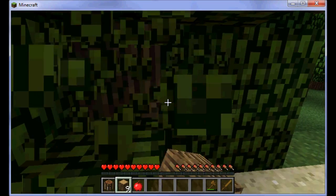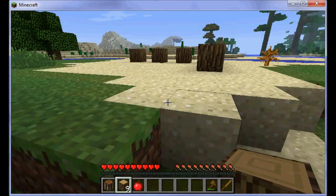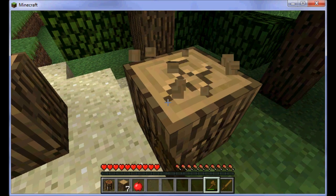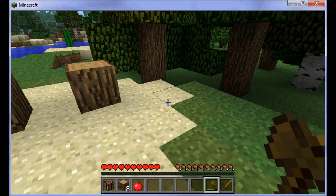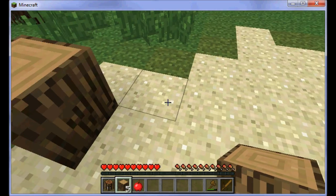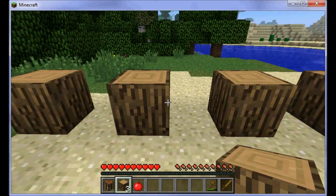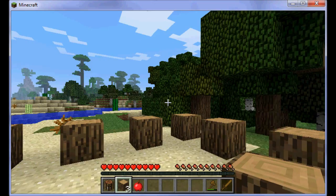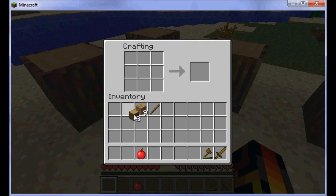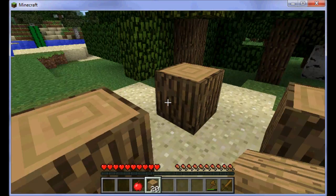Luckily I just got an apple and you can eat apples to keep your health going. You have to eat otherwise your health will go down and you can die. So right now I am just doing the outside of my house. To build is left click and to break is right click. Now I am just going to place my crafting table there and then make this into wooden planks and place my wooden planks in the middle of each of these.